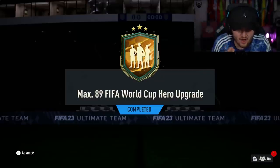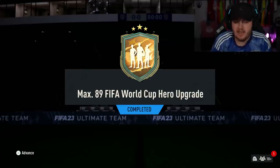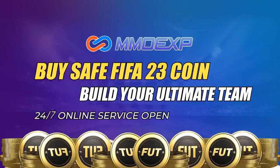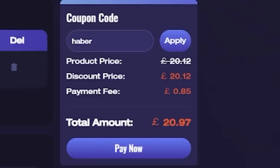EA just dropped the Max 89 World Cup Hero Upgrade. Let's open up a bunch of these and hopefully get some decent pulls. For cheap, fast and reliable FUT coins, check out MMO EXP. There is a link down below and use the code HABER to get yourself 5% off all of your orders.